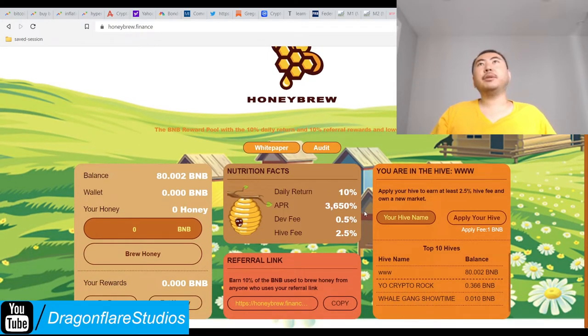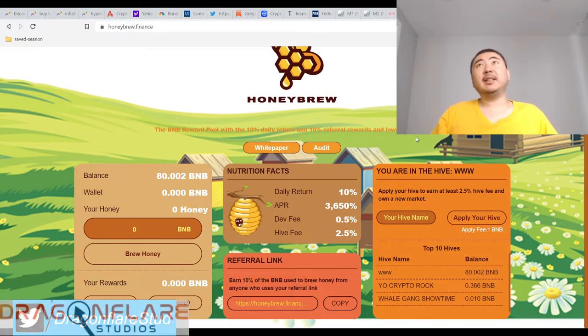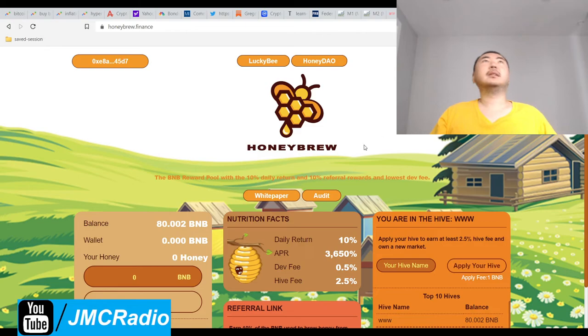It'll be kind of interesting if you want to do this type of project. But they have to explain how to switch, or if it turns out that the entire money is combined, they need to say that on the front of this page. Because right now it doesn't look like it. How do I access this 0.366 Binance coin?